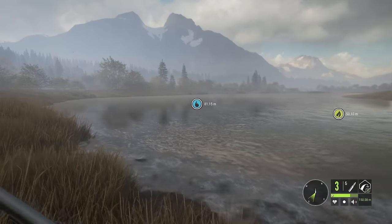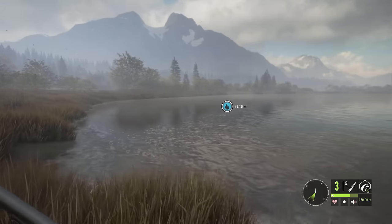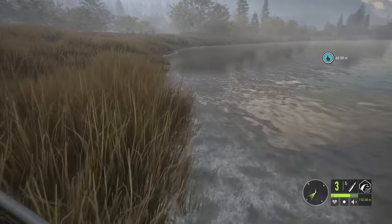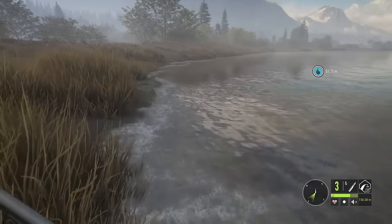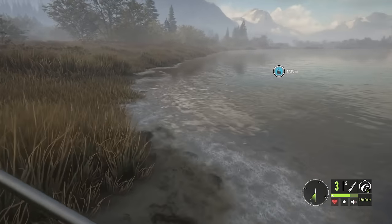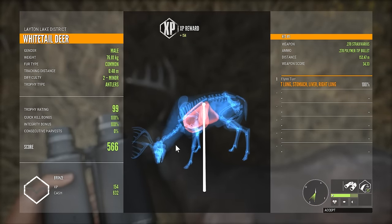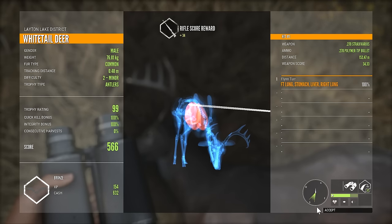So well on our way to getting the 7mm unlocked. I do recall last time there were a couple of ducks we can find — that will drop our arc and score — so we are going to have a little less cash than we'd otherwise get. We actually ended up too low there: double lung, liver, and stomach, and as expected it dropped our arc and score, so only 630 cash from him.